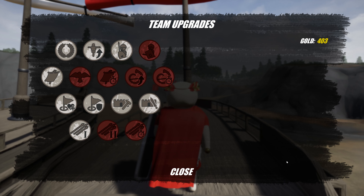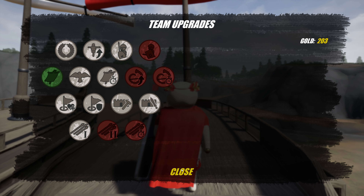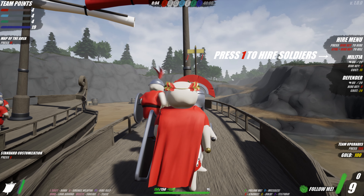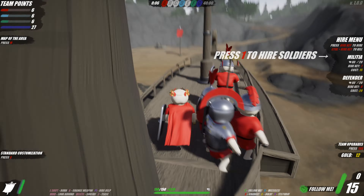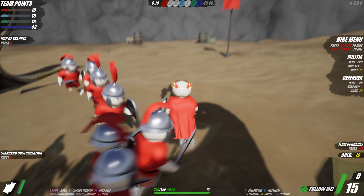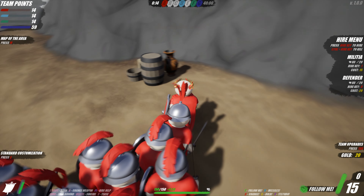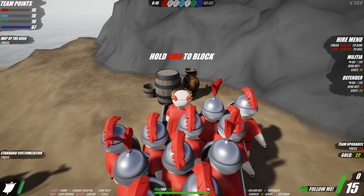The first thing we're going to do is hire our standard, and then we're going to spawn 15 militia. Once that's done we're going to run over here, jump off the ship, and we're going to go get the amphora. This is the easiest one to get because it is right where you spawn, behind that barrel.